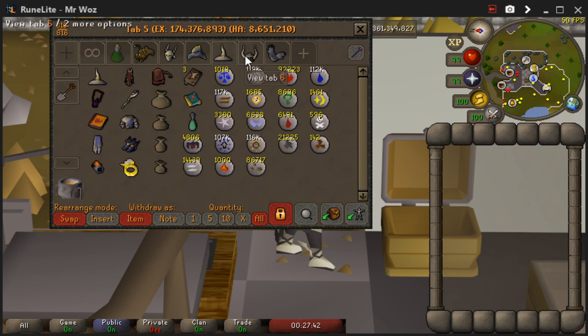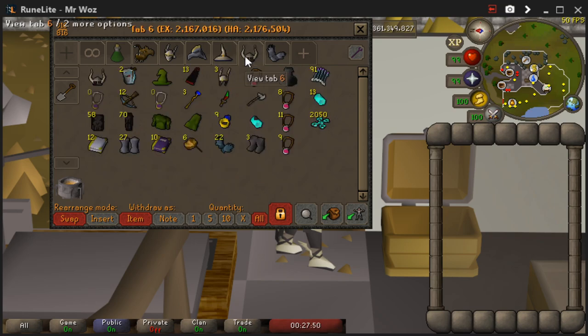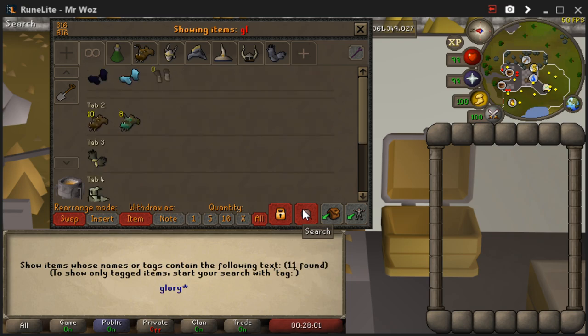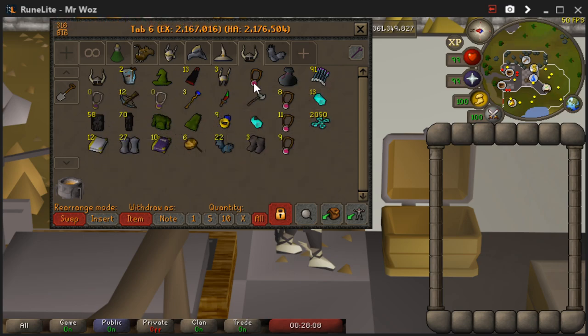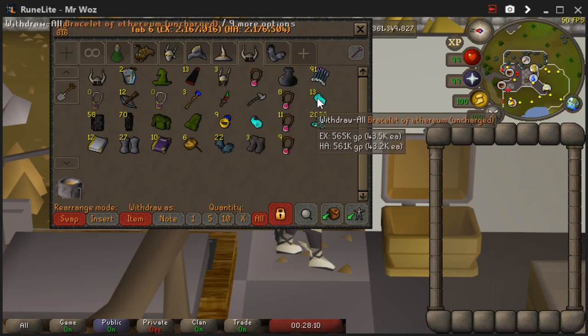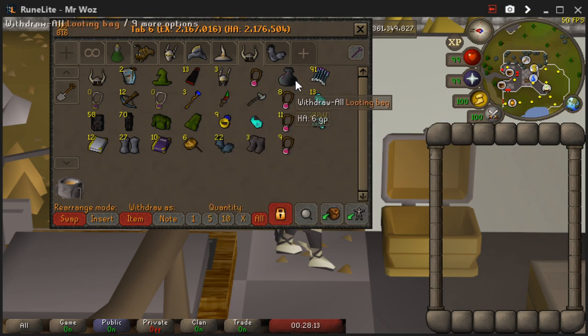These extra two tabs are just what I've done — you can change or remove them entirely. This is my PK tab. There's nothing special but occasionally I do go PKing with friends, so it saves me searching for things. I've got a little range set, a mage set and a few melee items. You've got the bracelet if you want to go to revs, teleports, burning amulet, looting bag, etc. A very simple tab to do.